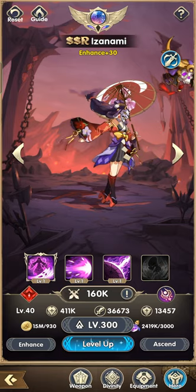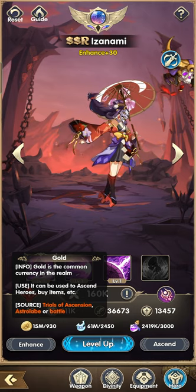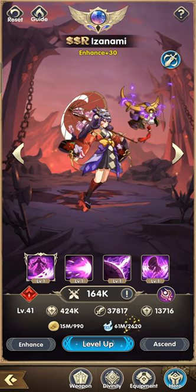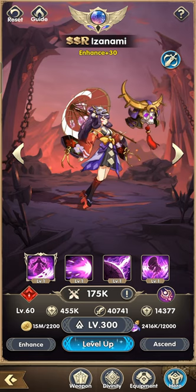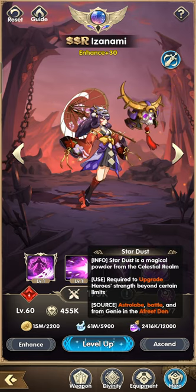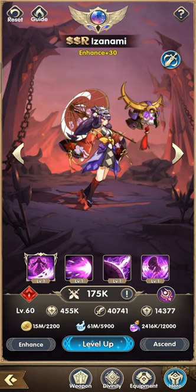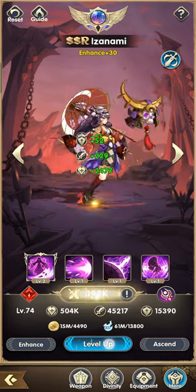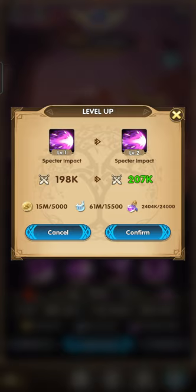At level 40 we need 3,000 purple stardust, 930 gold, and 2,450 EXP. For level 60 it's 12,000 purple stardust, 5,900 EXP, and 2,200 gold — still minuscule. At level 80 we need 24,000 stardust, 15,500 EXP, and 5,000 gold.